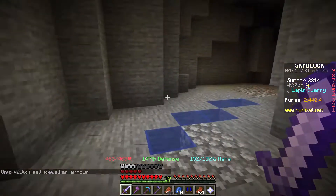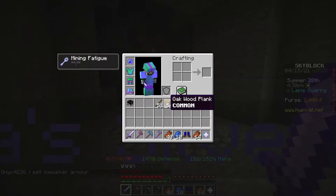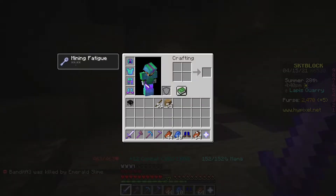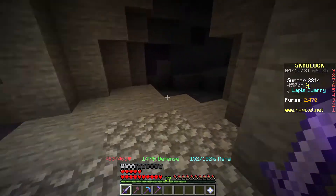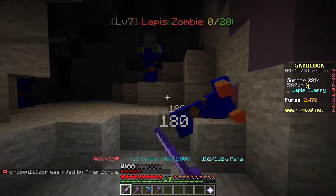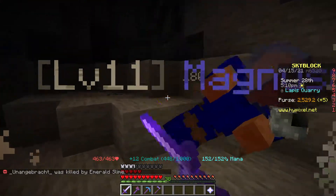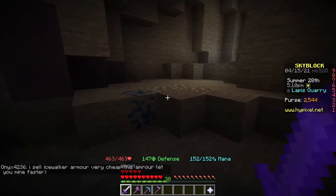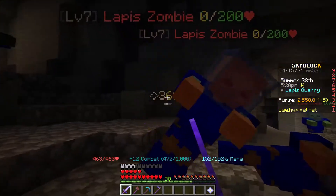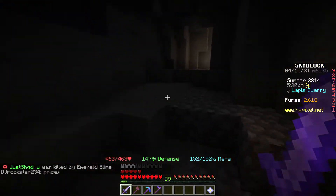That combined with the growth enchantment gives you extra health. The cactus is better defense-wise, but we want a full lapis set and we'll sell any extras. If you're on Iron Man mode, you can sell these to a vendor also. Farming these guys, enchanting the armor, and then selling it on the AH — you can make a bank on the server just by doing that. I wouldn't put too many on there; just do one of each piece probably. Just put protection 5 and growth on there.